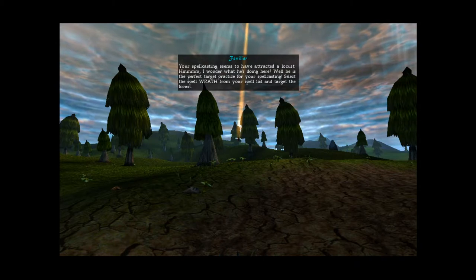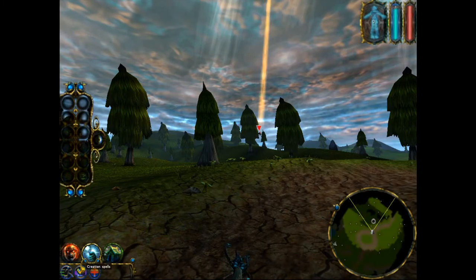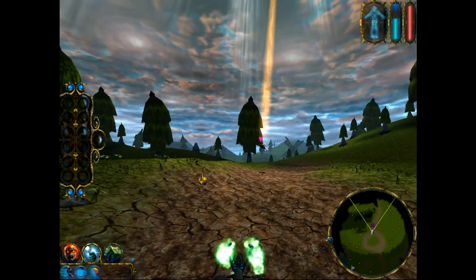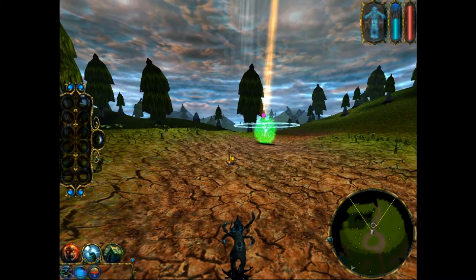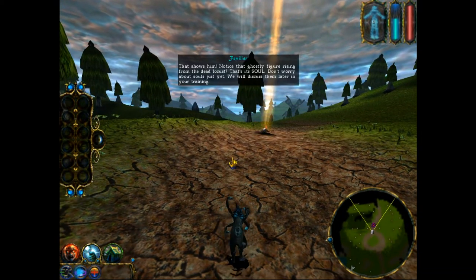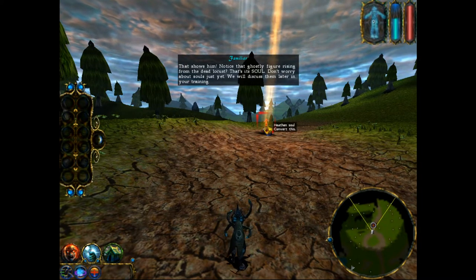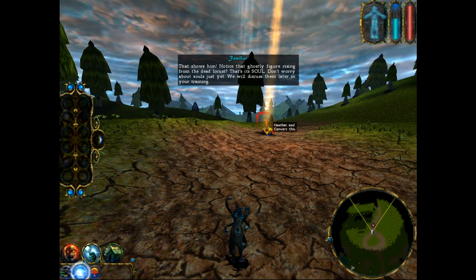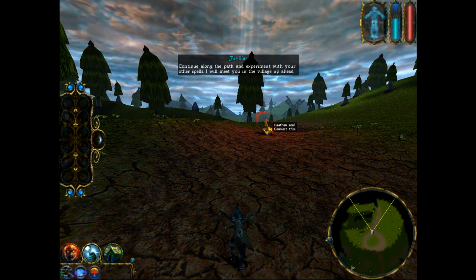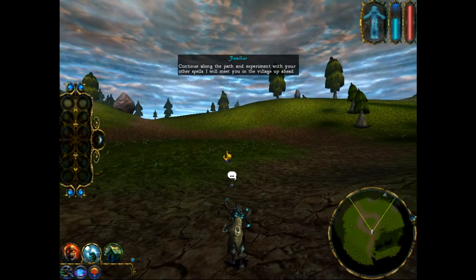Select the spell Wrath from your spell list and target the locust. That shows him. Notice that ghostly figure rising from the dead locust? That's its soul. Don't worry about souls just yet — we will discuss them later in your training. Continue along the path and experiment with your other spells. I will meet you in the village up ahead.